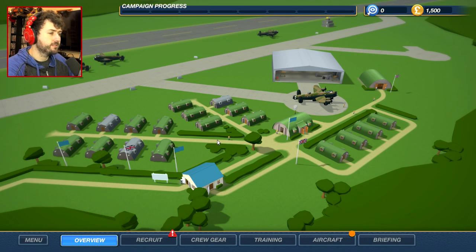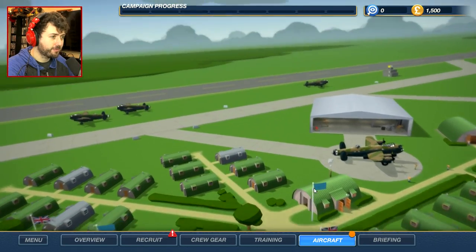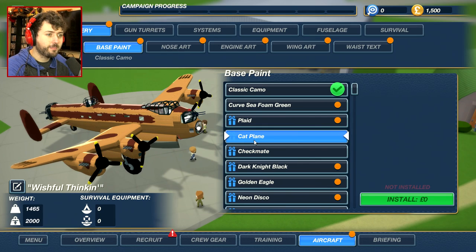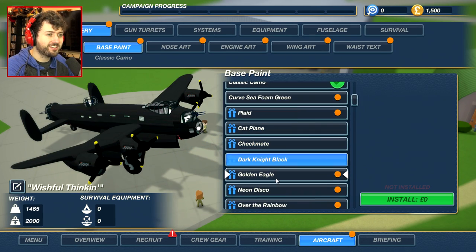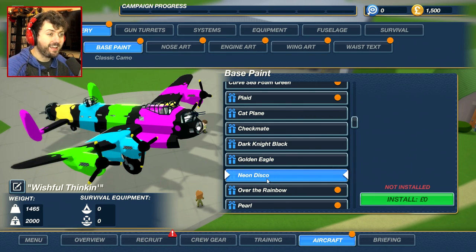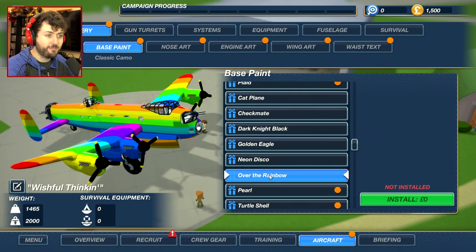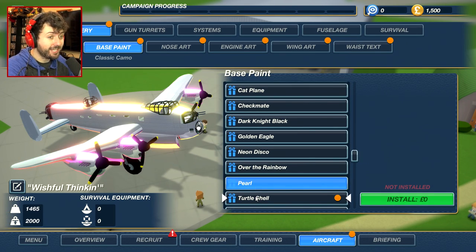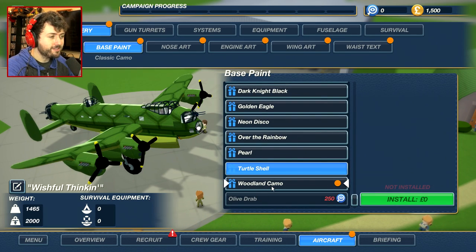So this is my base. What do I do at my base? We got my aircraft — can I customize it? I can make it a cat plane. Checkmate. Dark Knight Black. Golden Eagle — I don't want to be a golden plane in the sky. That's going to make a whole lot of sense. Over the rainbow — maybe in some instances that could be camouflaged, right in front of a rainbow. Pearl — actually that could camouflage, it's very reflective. Turtle shell. Where is our cloaking device? We need a cloaking device.